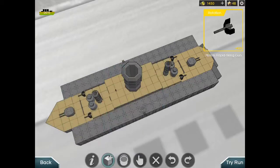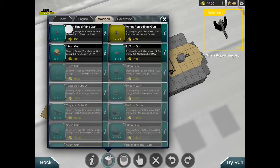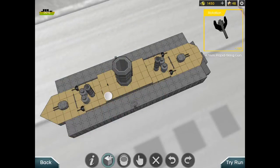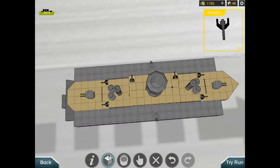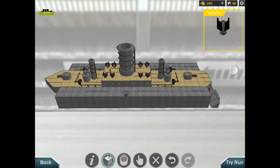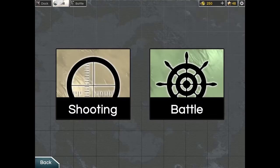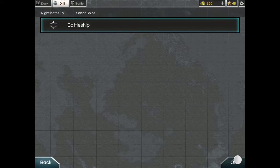I should get some rapid-firing guns because they're quite cheap. This gun is cheaper actually. Rapid-firing guns — I still have some cash, I can spend a little bit more. Here and here — there you go. Now my ship is more powerful. Yay!